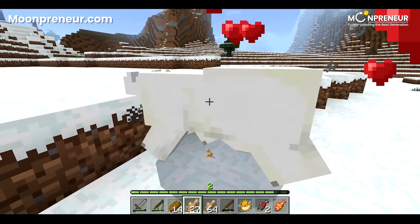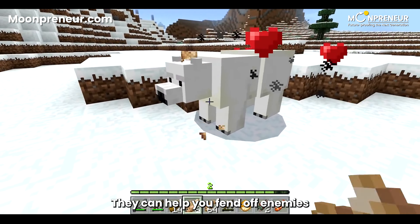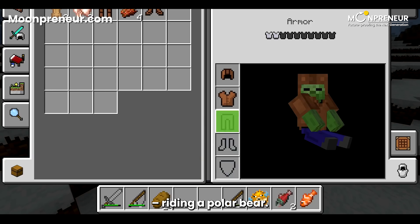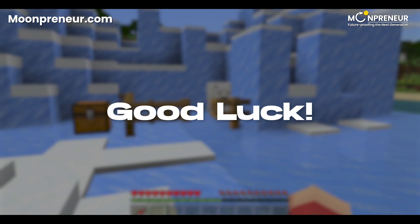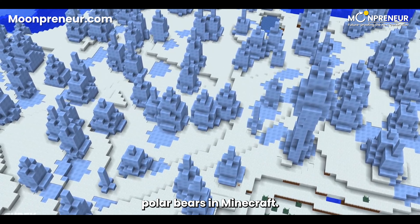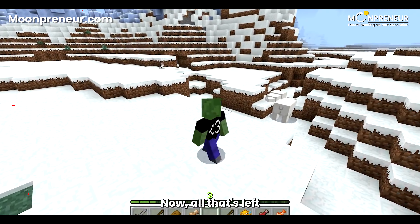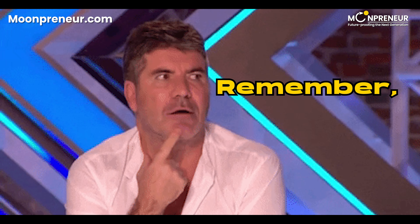So you've got your stash of salmon and you're ready to make your move. Approach the polar bear cautiously and start feeding it those delicious fish. Keep at it, because it may take quite a few salmon to earn their trust. When you see those little hearts popping up above their heads, you'll know you've successfully tamed a polar bear. Polar bears are not only tough but also incredibly useful — they can help you fend off enemies and keep you safe during your adventures. Plus, if you've got a saddle, you can even ride them. Yes, riding a polar bear!